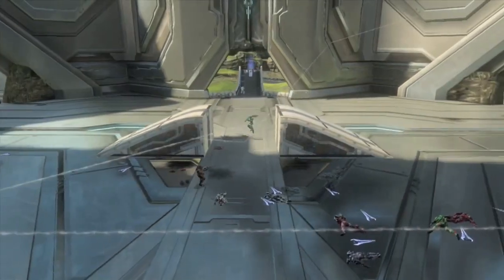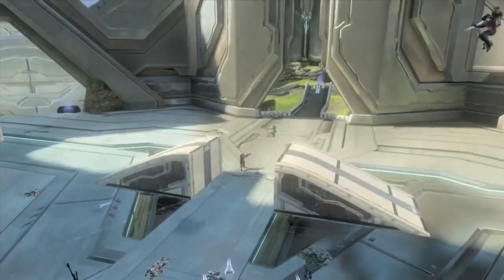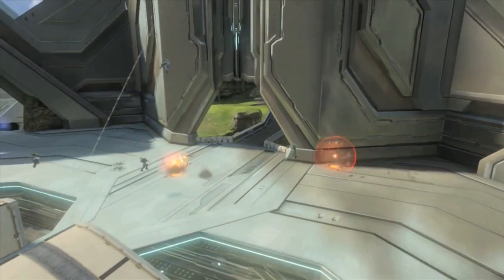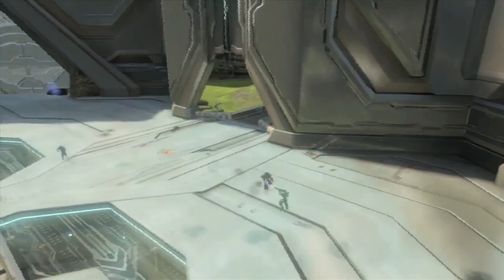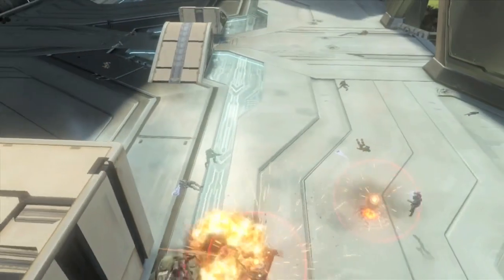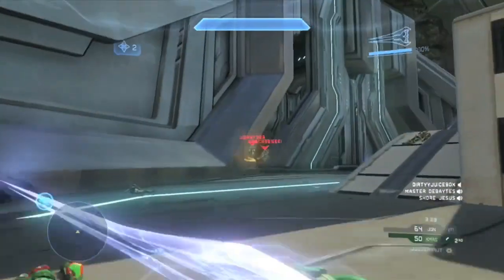In this case the weapon is the sword. In the Warthogs you can run over people, and every now and then the hill will spawn in the Warthogs. But when it spawns in the Warthogs it's crazy because everyone just blows it up immediately, so they just get ripped to shreds.